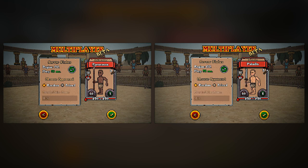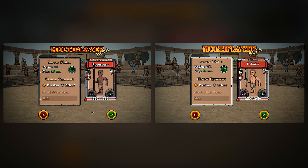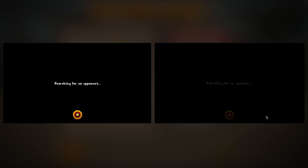Right now we can connect to a random opponent or to a friend, and as you can see, there's also the option of changing your region, which is important, especially if by default someone connects to a region that isn't the best match for them.